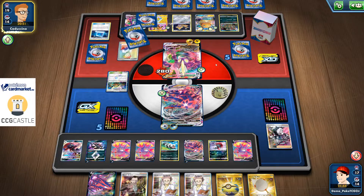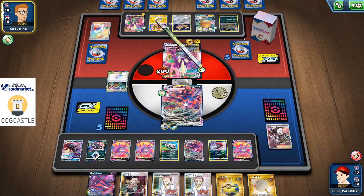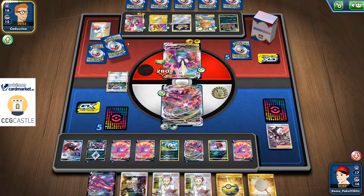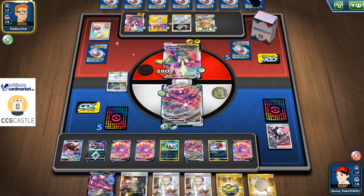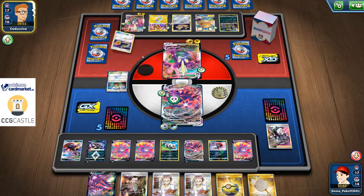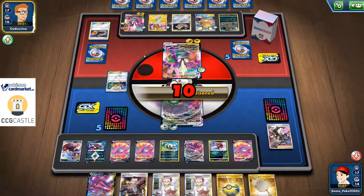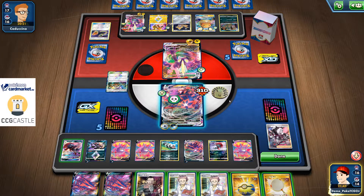My opponent researches for seven. Can he find two more Electropowers? He needs 240 to 300 — so he literally needs one more Electropower to knock out my Eternatus VMAX. There's a Speed Lightning Energy — can he find another one? Poisonous Puddle. Looks like that's not going to happen, so he decides to switch. I have Boss's Orders, which makes me super comfortable.